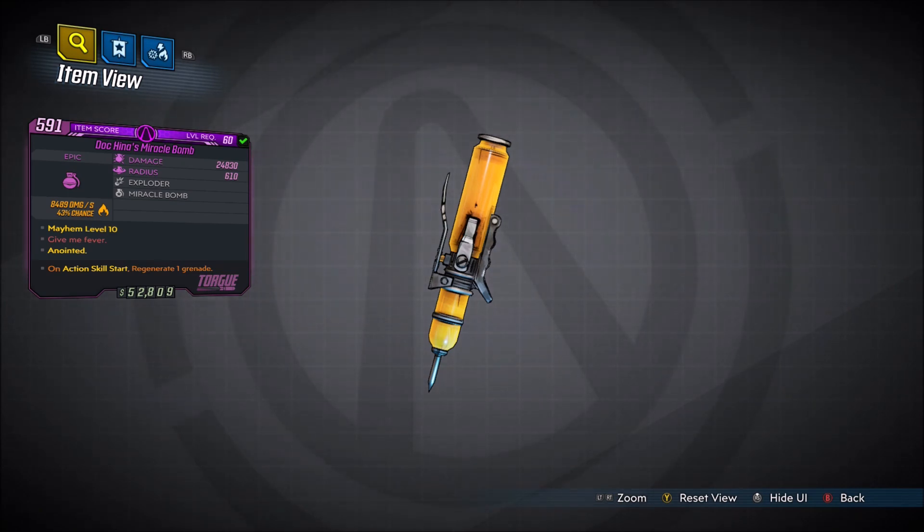This is a Unique Grenade Mod exclusive to the Bounty of Blood DLC. The red text says 'Give Me Fever.' Damage is 24,830, radius is 610, exploder, Miracle Bomb — and this one does fire damage.